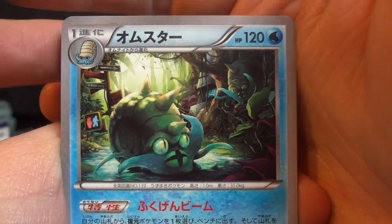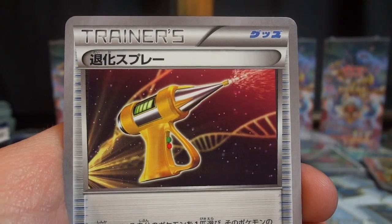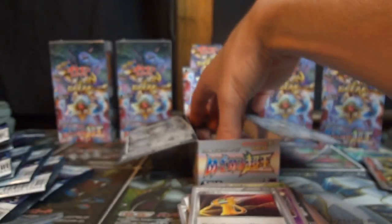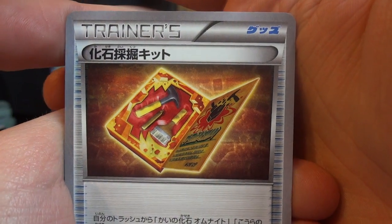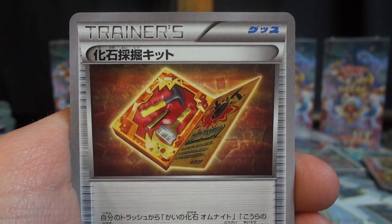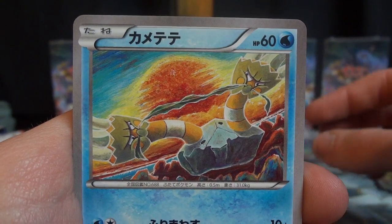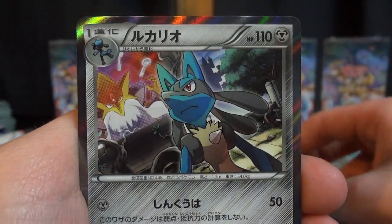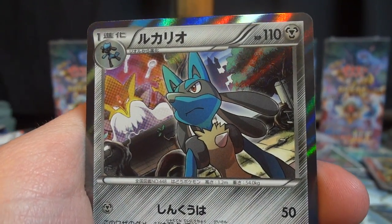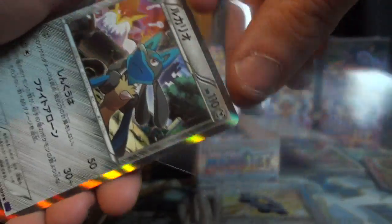Here we have an Omastar — can't wait to pull the Omastar BREAK — Mandibuzz, Whismur, Grumpig, and the De-Evolution Spray — yes, that is getting a reprint. Should be pretty interesting to see that used with Alakazam EX and Mega Alakazam EX — could crank out some real damage. This has got to be the Fossil Excavation Kit — lets you search your deck for up to two of the item fossils like the Helix Fossil, Dome, and Old Amber, and put them into your hand. There's a Binacle, there's the Dome Fossil, Bronzor, and a Lucario holographic card — I know there are a few people out there that are going to be excited to see this card. Very colorful, great pose as well.